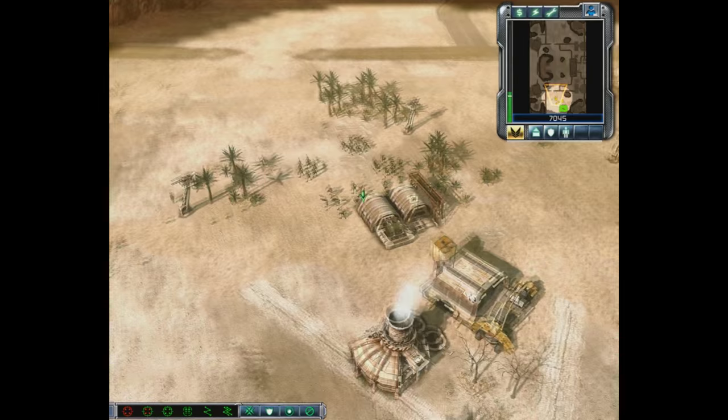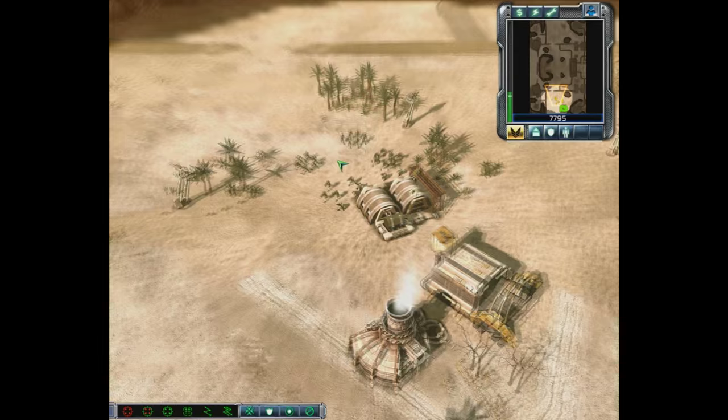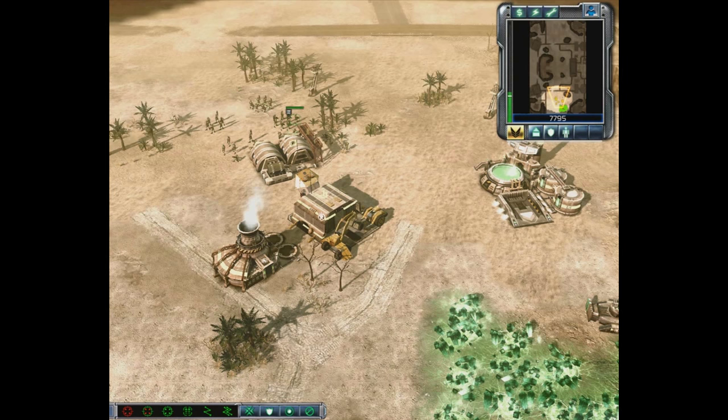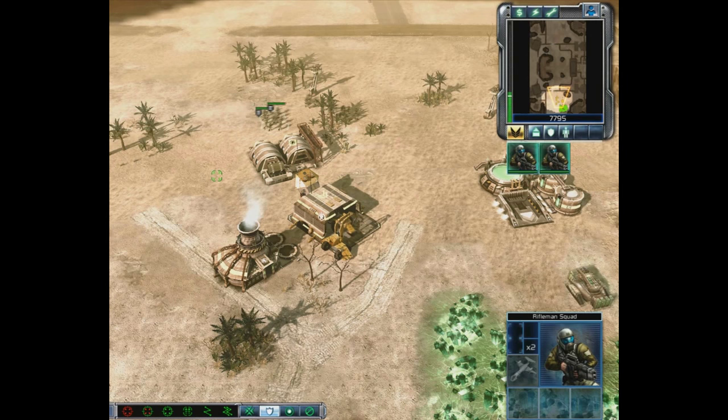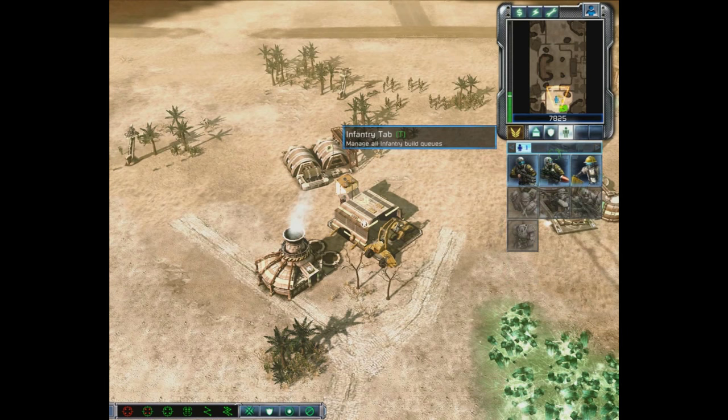Now that we have a force, we're going to add these guys to a control group by holding the Control key and hitting a number — like number one. They now have a number one assigned in the upper left corner. The benefit is that whenever I want to select or give orders to this group again, all I have to do is hit the number one and it automatically selects what I designated as the first army.